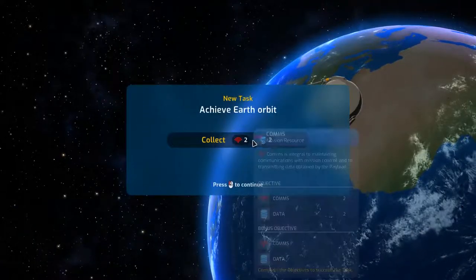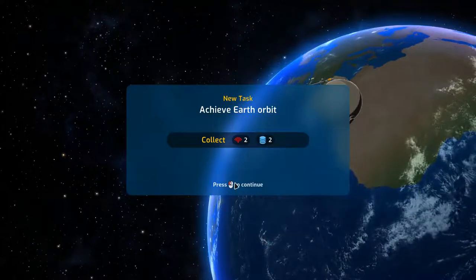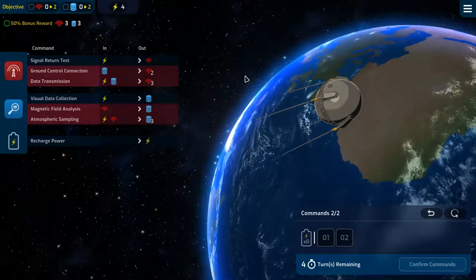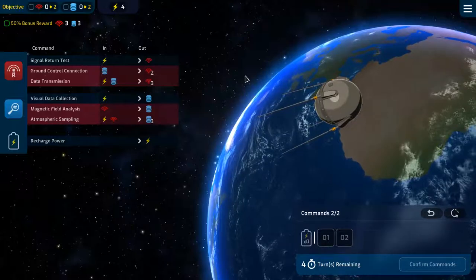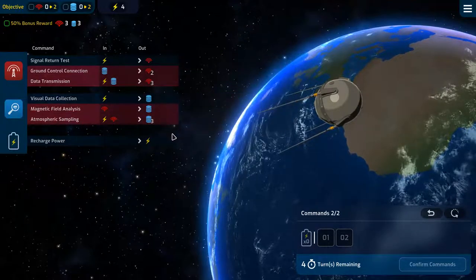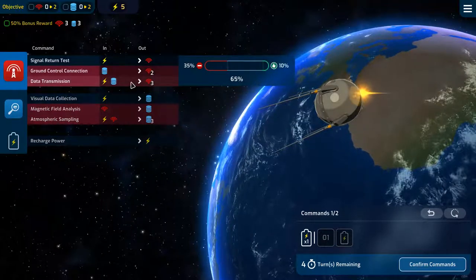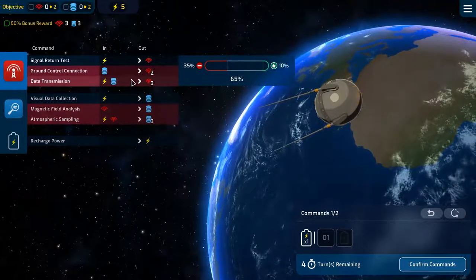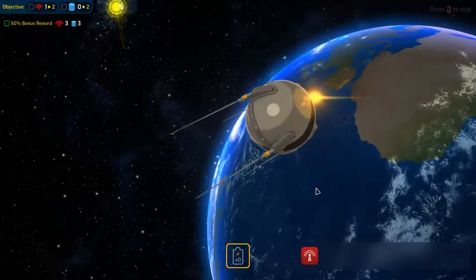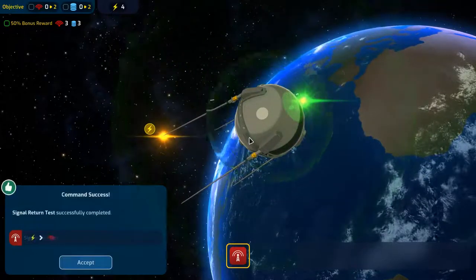I'll explain the mini-game: collect 2 and 2, the bonus objective is 3 and 3. I forgot to add power but let's see what we can get. First I'm going to recharge power, then use one power to get one of the objectives. Yeah, let's go with that — we've now got 5. The signal transmission test worked out A-OK.